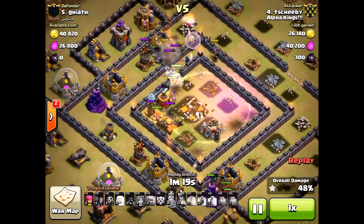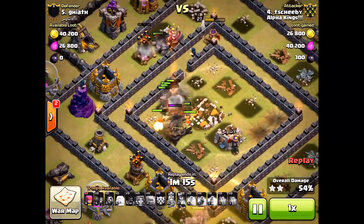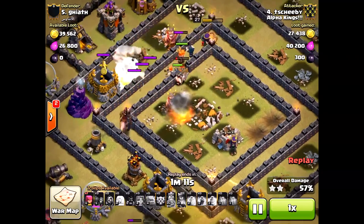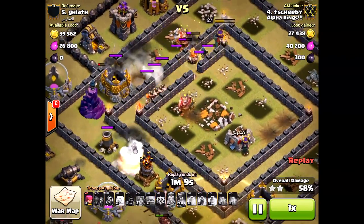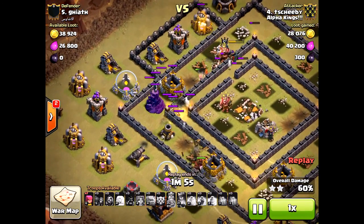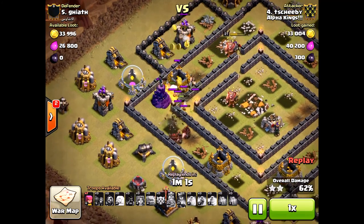The Valkyries are so devastating. There's a variety of ways that you can use them. This way, he used Toshibi — used the queen walk, some healers, and the Valkyries at the same time with some hogs. He didn't save any troops for the back end, but that's okay.